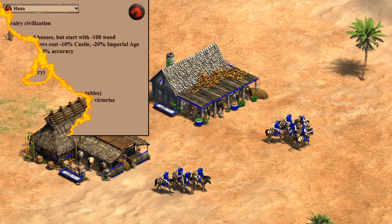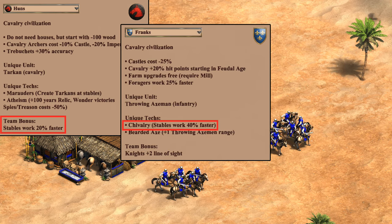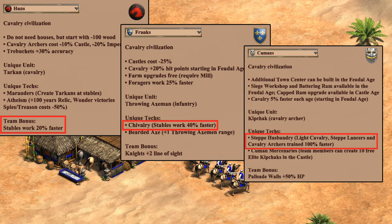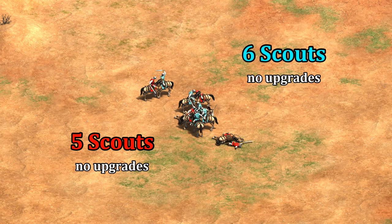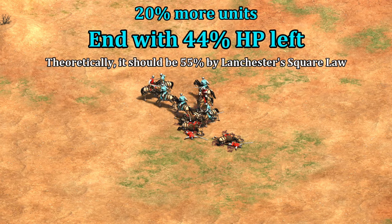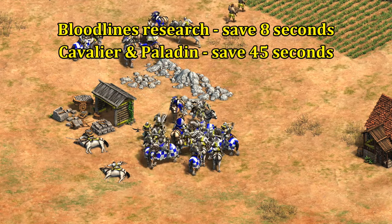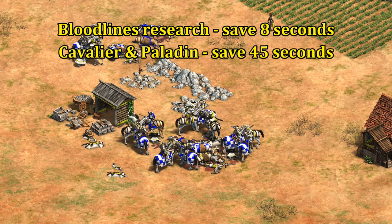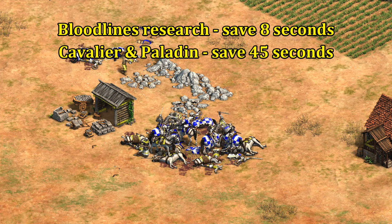Starting with their team bonus: the Huns and all of their allies have 20% faster working stables, which improves both unit production and research times. 20% may not seem like a lot compared to the Franks' 40% faster stables unique tech or the Cumans' 100% faster creation time for scouts and steppe lancers, but the Huns bonus can be more significant than it sounds — creating six units in the same time another civilization makes five. The fact it applies to technologies also saves you 8 seconds on Bloodlines and 45 seconds on Cavalier and Paladin research, helping you jump ahead on the tech curve in early Imperial.